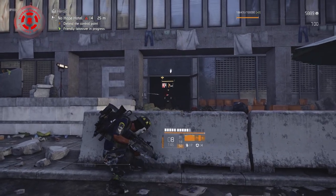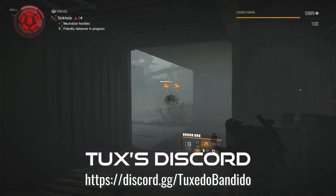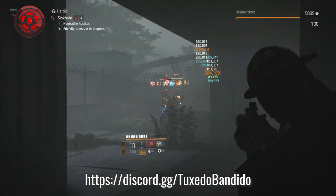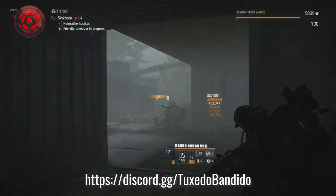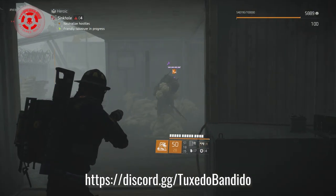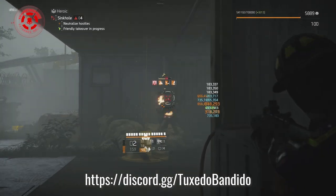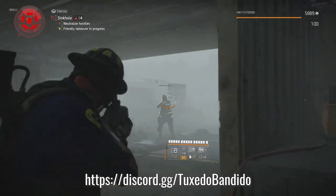By having that 10% armor on kill set up on this build, it allows us to move more freely, play faster, and clear content faster. At Tux's Discord we've created a central hub for the entire Division 2 community — we have countdown group-up channels, clans, build channels, raids, and more. This is not an elitist or raid-only environment. It's a place that empowers agents to connect and share. If you want to enrich your offline or in-game Division 2 experience, this is the place to be. You're officially invited.